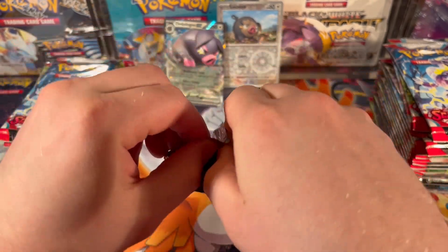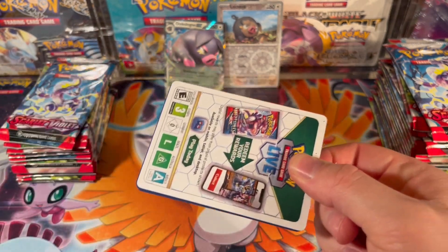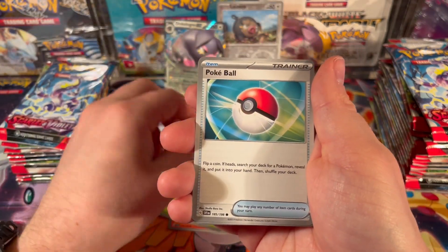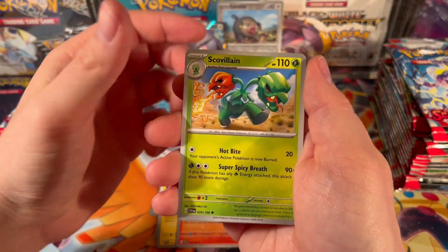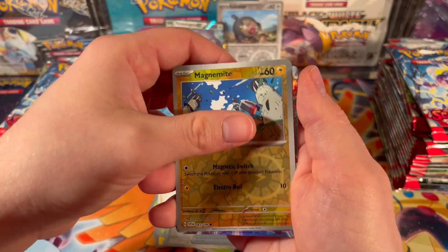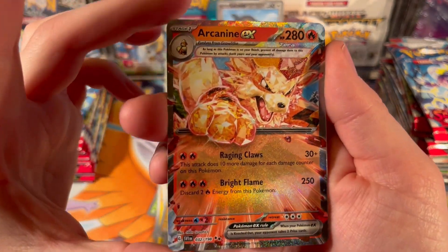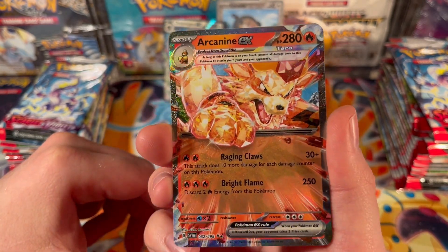Lots of people have said that the pull rates are up on this set, so I guess we shall see. Normally it was about one secret rare per booster box, sometimes two. Next pull: Magnemite and Arcanine EX with the fire energy — fitting. As you can see, the texture is completely different on the terrestrialized EX cards.